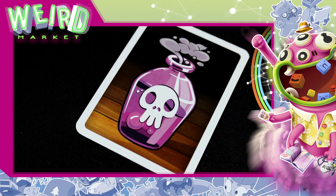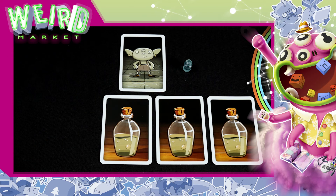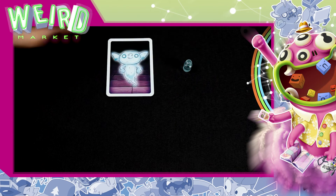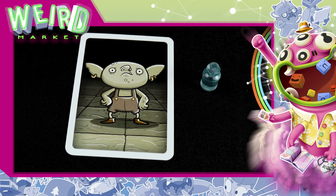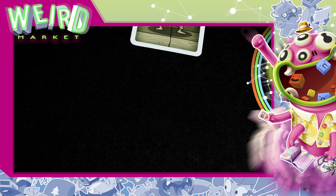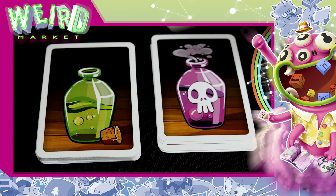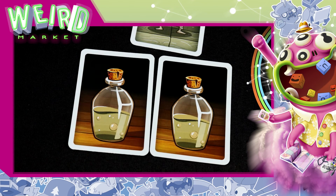Si es una poción mortal, pueden pasar dos cosas. Si el jugador no tiene o no quiere usar el antídoto, descarta todas sus cartas de poción y voltea la carta de goblin para mostrar el lado fantasma. Pero si el jugador tiene y quiere usar el antídoto, descarta el antídoto y sigue jugando con normalidad. Cuando un jugador se queda sin cartas de pociones frente a él y tiene su carta por el lado goblin, roba una poción mortal y una poción segura, las baraja y coloca frente a él boca abajo. Este proceso se repite siempre que se quede sin cartas.